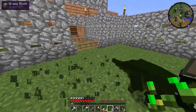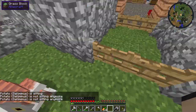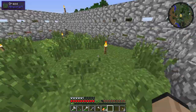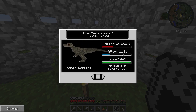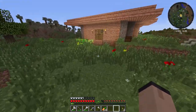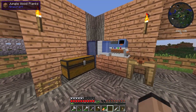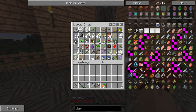There we go, lovely. Let's check the dino pad. This episode, what are we going to do? We should check how old you are - you're four days. Your attack is really high. I wonder if we could ride you - we can ride certain dinosaurs now, that's going to be interesting. We should probably look for more dinosaurs. We should make the orthocampist for the moment.